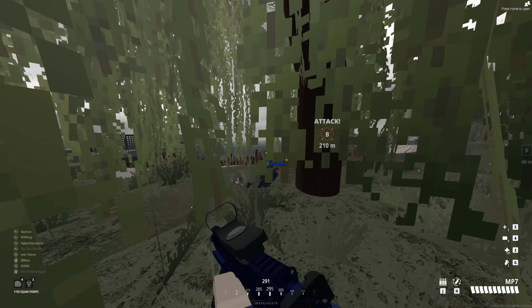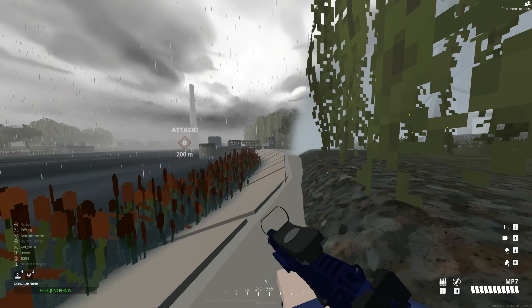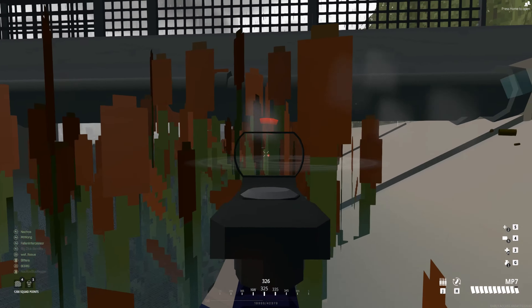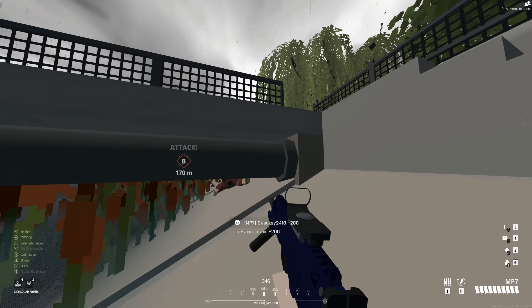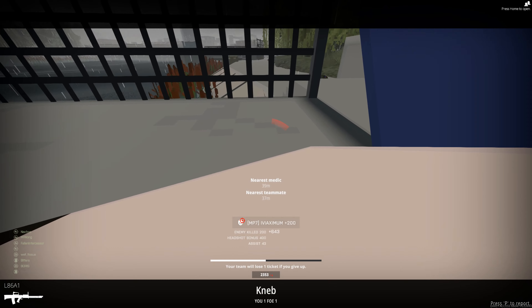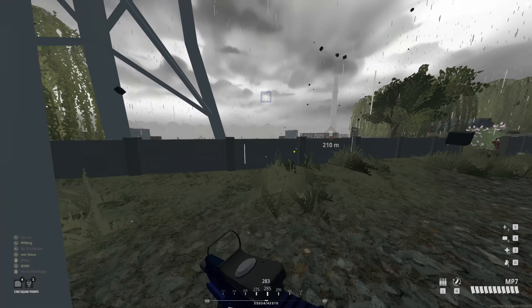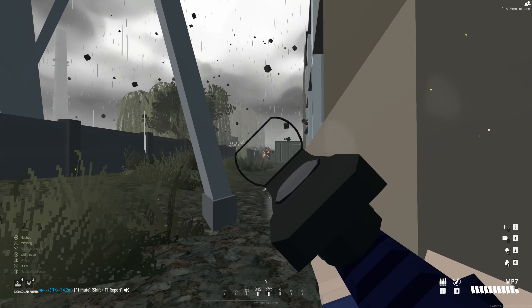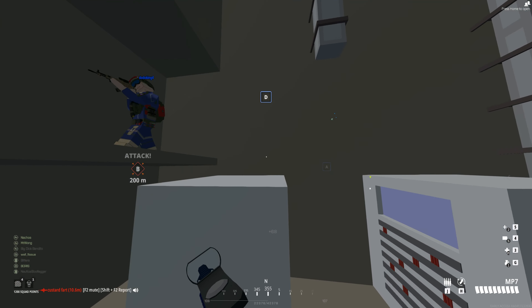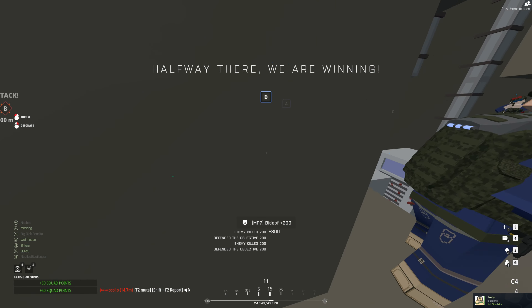Getting into the same situation as earlier, so time to play it differently - playing really far back. Moving down into the reeds so it's harder to see me, sticking to the right to stay out of the water. Whoa - didn't know there was that much armor I was taking off without killing him. Moving up carefully - that's the damage drop-off thing I was talking about.